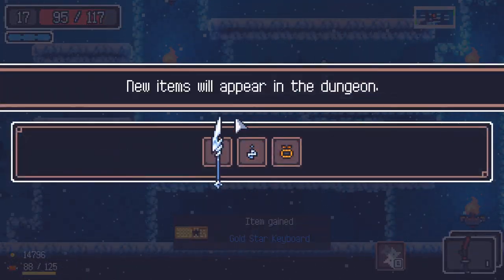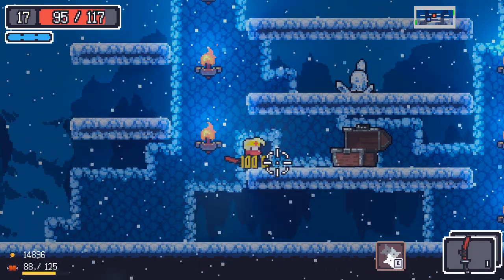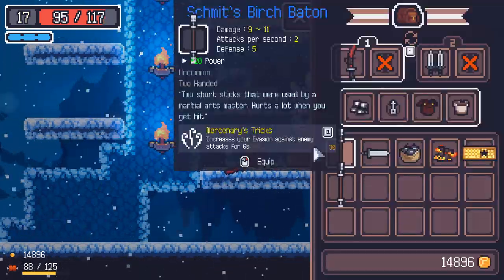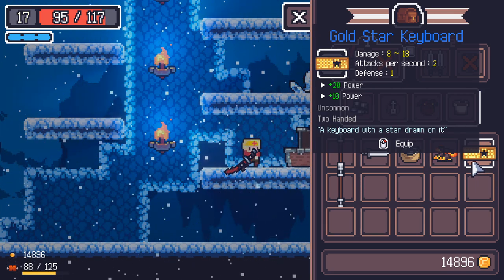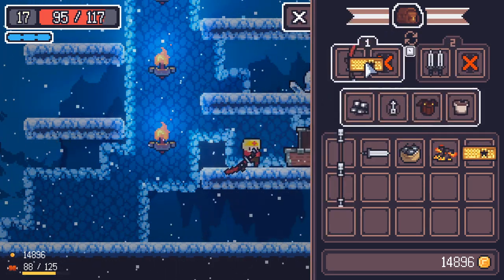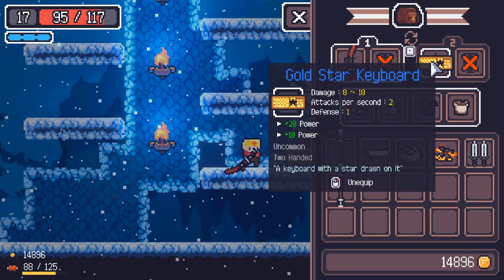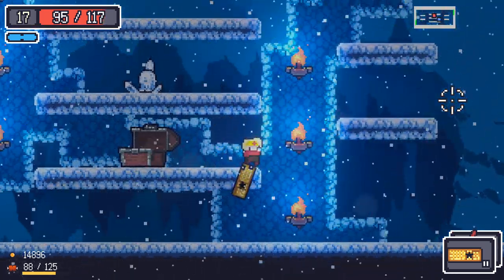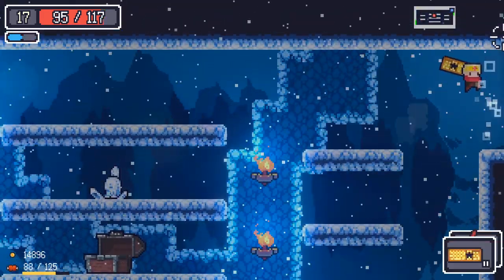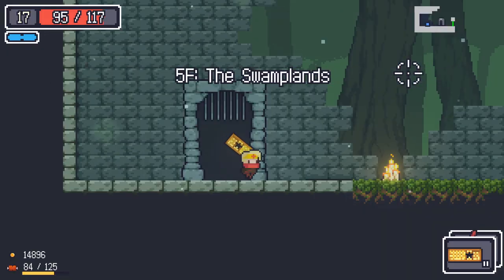And we got ourselves the gold star keyboard, and we unlocked ourselves three little items here — they all sound pretty cool. Let's have a little look-see at the keyboard that we got. Wow, that sounds really good. The attacks per second are okay, the damage is good, it's got extra defense. And look at its power — it gives us so much power. So let's try this out and we'll head through. Honestly, surprised — I didn't think we were going to do that. But we're on to this floor, which is definitely a lot harder.